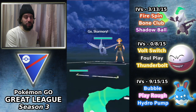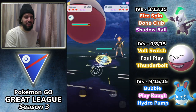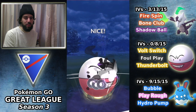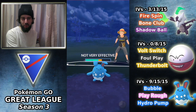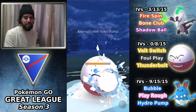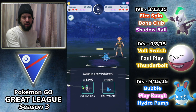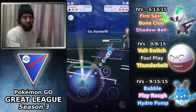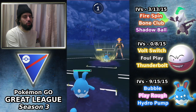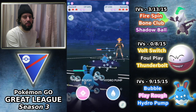Marowak into another Skarmory lead — this is probably the luckiest I've ever been with a Marowak lead. I switch down into Azumarill, then bring in Electrode. Recently everybody's been shielding the first move, so I go for Foul Play expecting a shield — but to my surprise, no shield. That puts us in a pretty bad situation. I had only counted six bubbles so I assumed no Hydro Pump, but apparently they did get to one. That was a big error on my part, and we also didn't get Foul Play off, which was a huge blow.